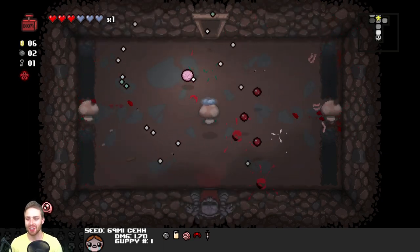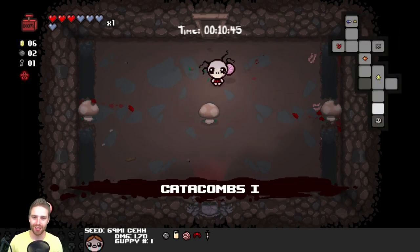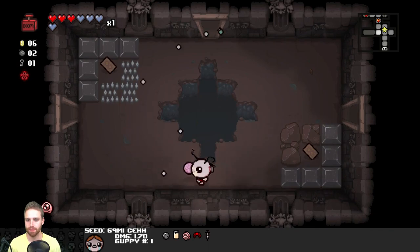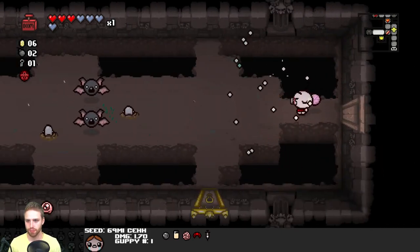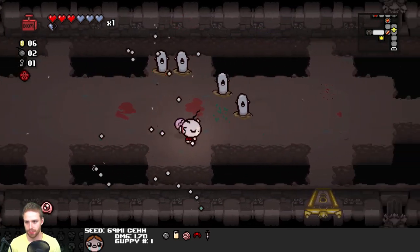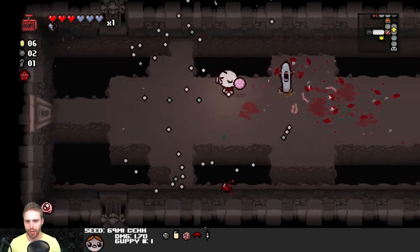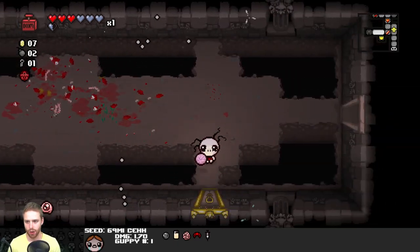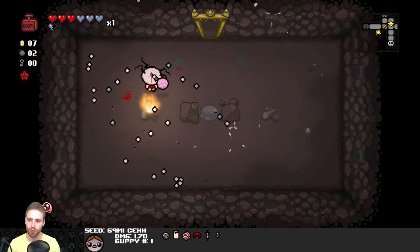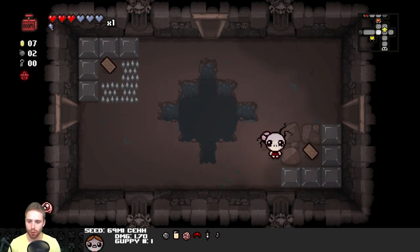Oh no! This is that same room where you always take damage. I dodged the first shot so I was like, we're golden - and then I messed it up. Alright, get the bats. Bats are gotten. I'm not proud of all this damage I'm taking, but not really much I can do about it. Item room! Black Bean - we fart when somebody touches us. I just don't know how life could get better than it is right now.